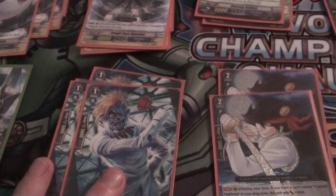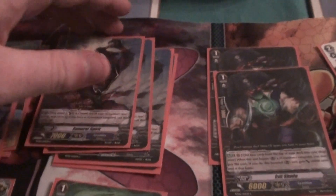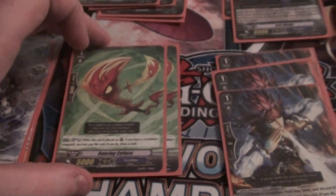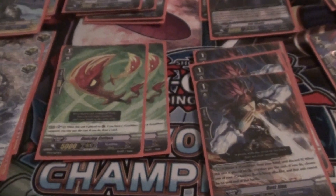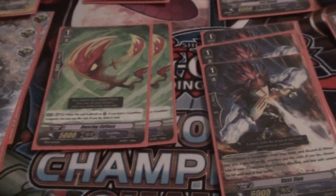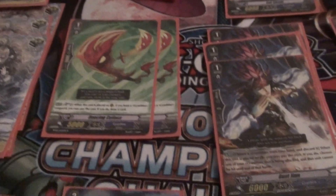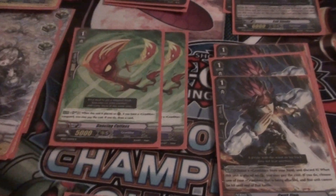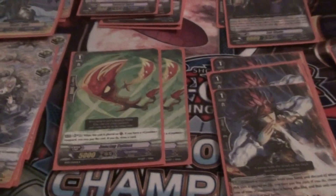Then we're running 4 Dandy Guy Romario and 4 Samurai Spirit, 2 Dancing Cutlass. Because I'm running Baskirk and obviously running the Banshee, I think it's too important to not be running. To Soulblast 2 to get a card is really good in this deck, because you often run out of resources quite quickly.